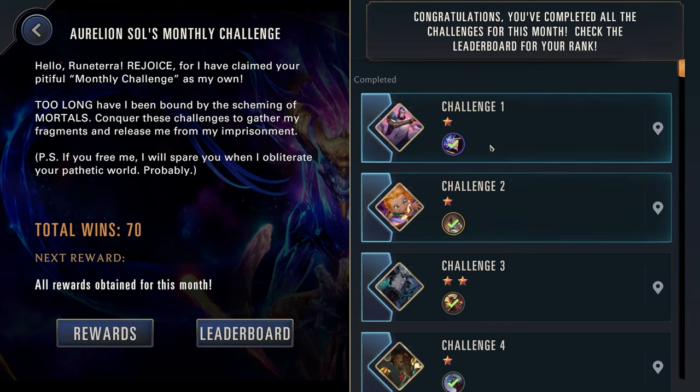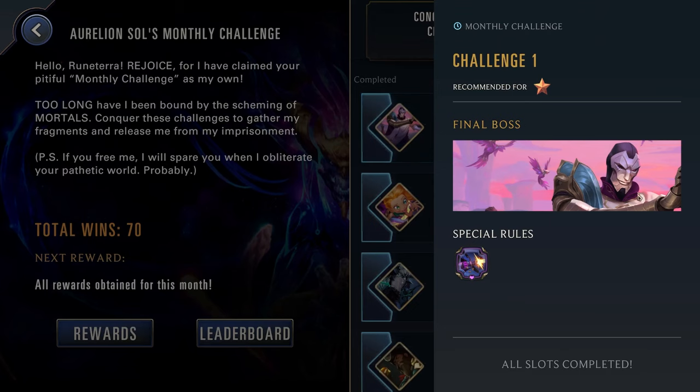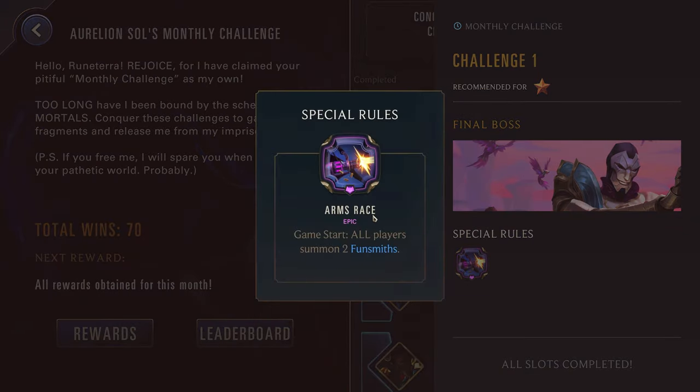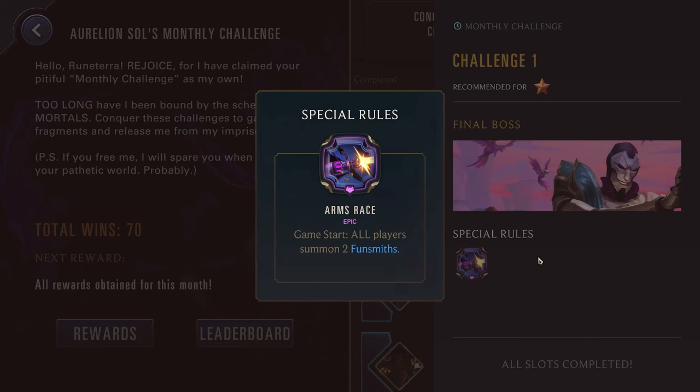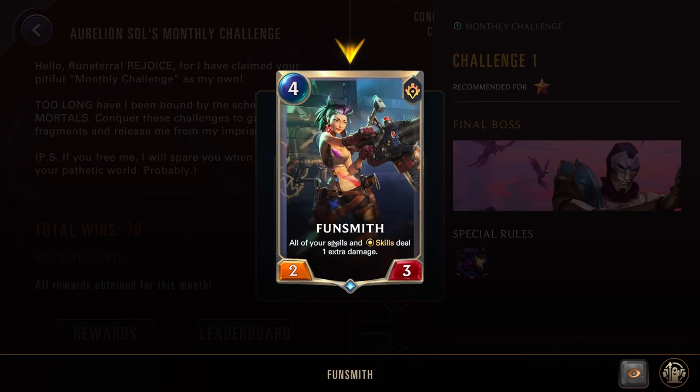Now with that out of the way, let's get into it. Challenge one: just up against Jhin, we have Arms Race. Game start, all players summon two Fundsmiths, so all of your spells and skills deal one extra damage. Now this is one where Annie and Jhin and also Misfortune are all really solid here. Annie and Jhin are probably too strong — you want to save them for later. You'd maybe want to consider using Misfortune because this will really increase the damage of your skills, since all your skills only deal one damage, essentially tripling their damage with two Fundsmiths.